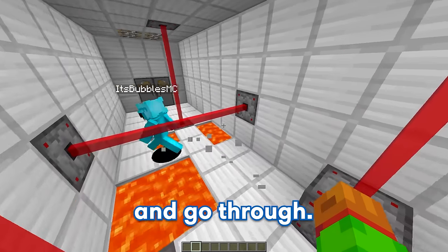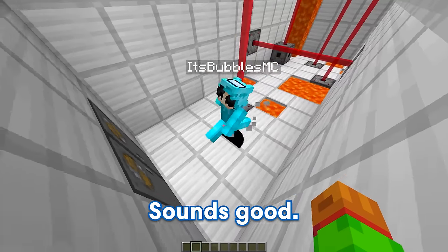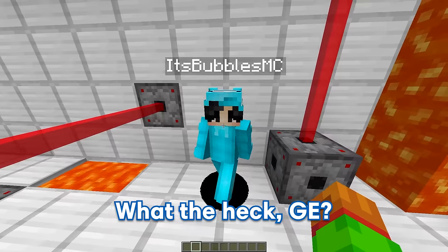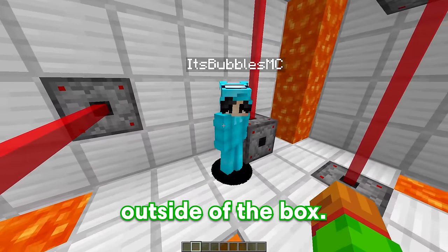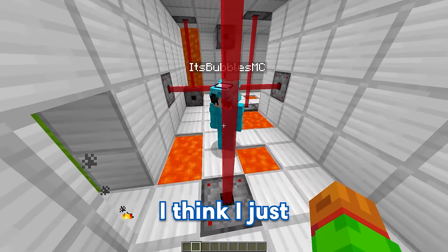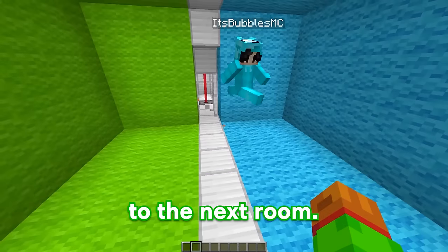I just gotta take the damage and go through. Good job Bubbles, you made it through. And now we can move on to the next section. Let's go! What's going on? Ow! Haha! What the heck GE? This is the real entrance - isn't it supposed to be safe at the end? It is safe at the end Bubbles, you just gotta think outside of the box. Let me just look around here closely. And wait, I think I just found a door. Yup, you just found the hidden door, and now we can move on to the next room.